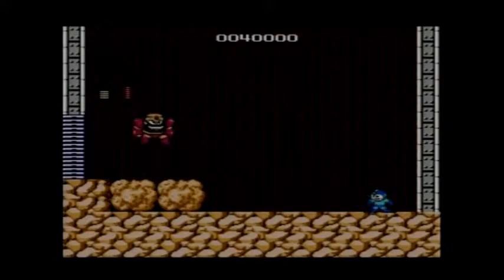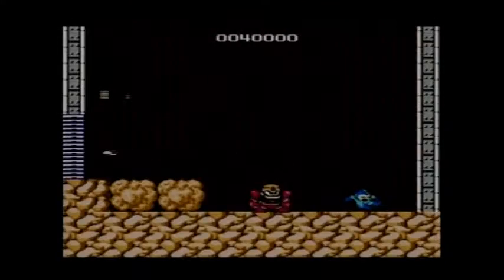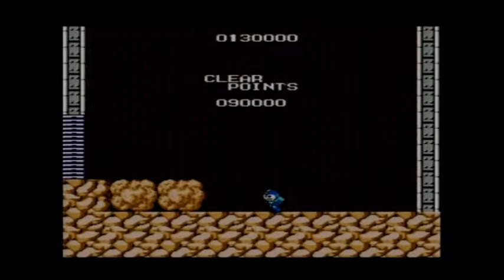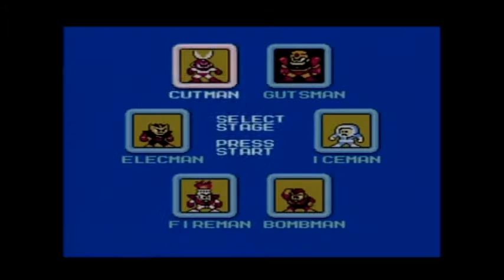Here is Gutsman. He has two types of abilities: he'll jump and then he'll stomp the ground, making an earthquake which will cause you to fall down, so you have to time your jumps correctly. It will distract you. And if Gutsman jumps straight up, a rock will fall on his head — he'll grab it and then throw it at you. But anyways, that's Gutsman.